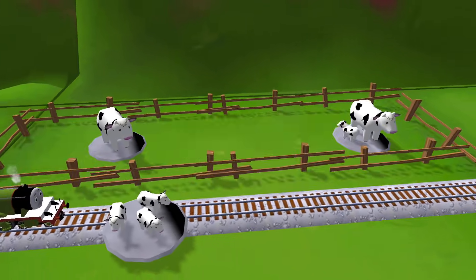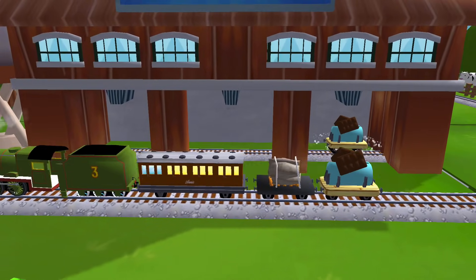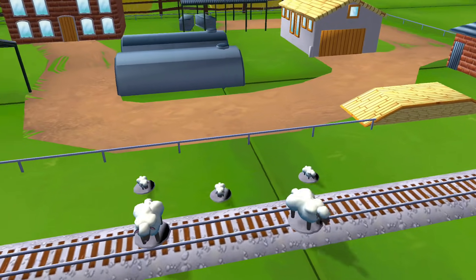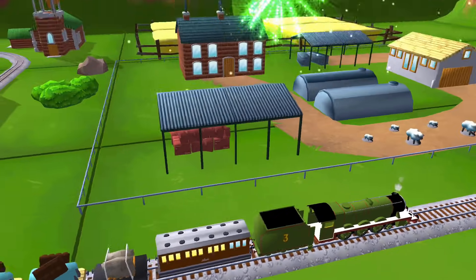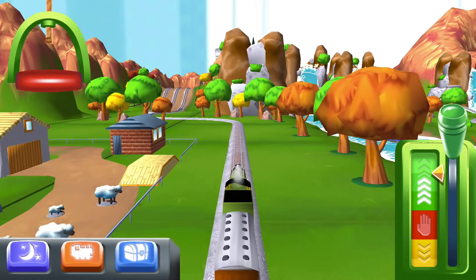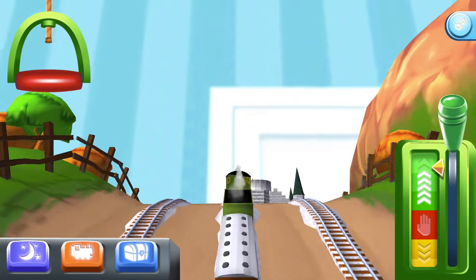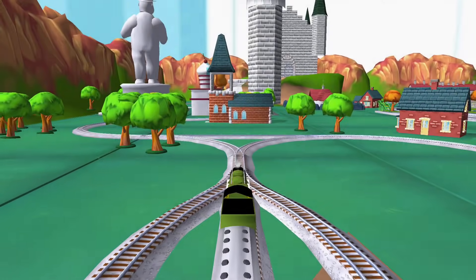It looks like there's something blocking the tracks. A new wagon! Your engine would love to pull that. Good job! Bubbling boilers! Some sheep have wandered off from the farm — can you help by dragging them? Thanks for helping your engine out. Choose a direction. Right leads to... The haunted castle is just ahead.